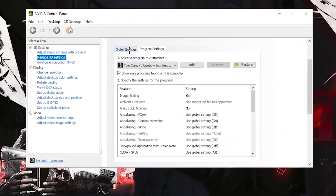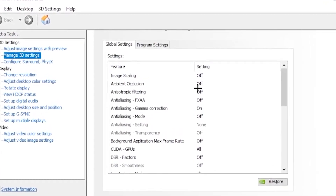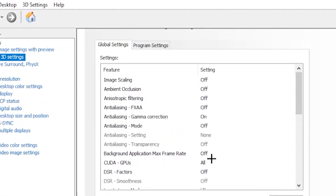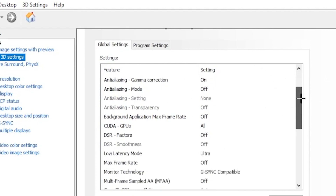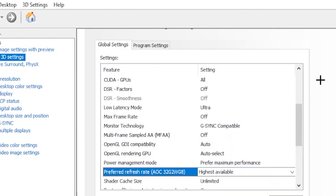For the second step, open up your NVIDIA Control Panel, click on 'Manage 3D Settings,' go to Global Settings, and follow along. Set your CUDA GPUs to 'All,' turn off the other settings on top, then scroll down and set Low Latency Mode to 'Ultra,' Max Frame Rate to 'Off,' and Preferred Refresh Rate to 'Highest Available.'